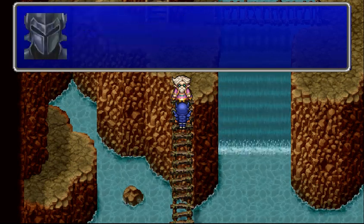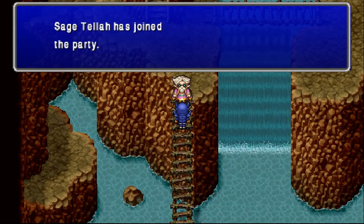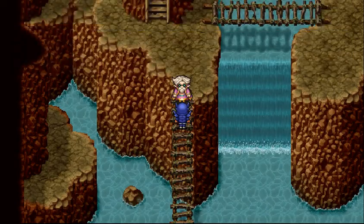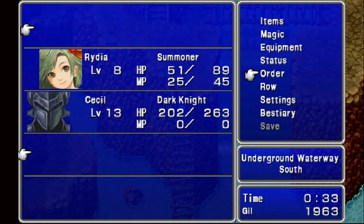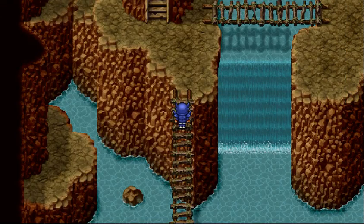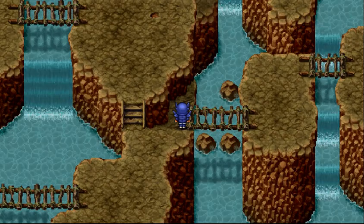Oh, I forgot to tell you. When you get Ryda, as a general rule, you're going to want to keep all the weaker players that aren't heavy melee — basically your mage casters — in the back row. You can switch the rows, and that will have them get attacked less and take less damage.